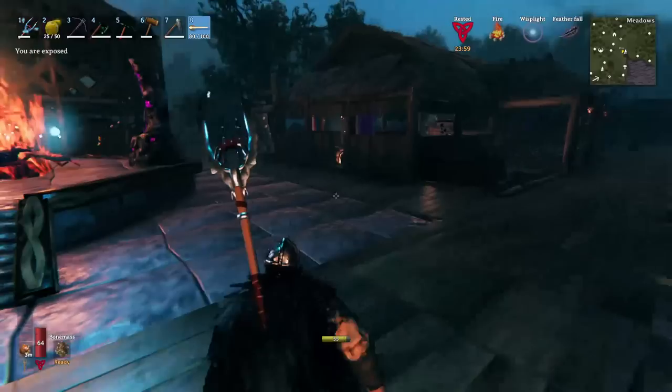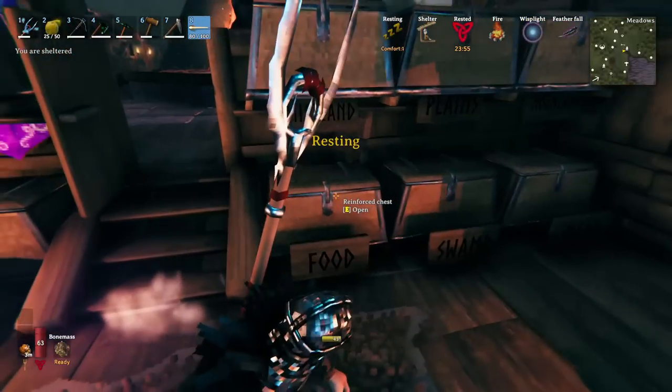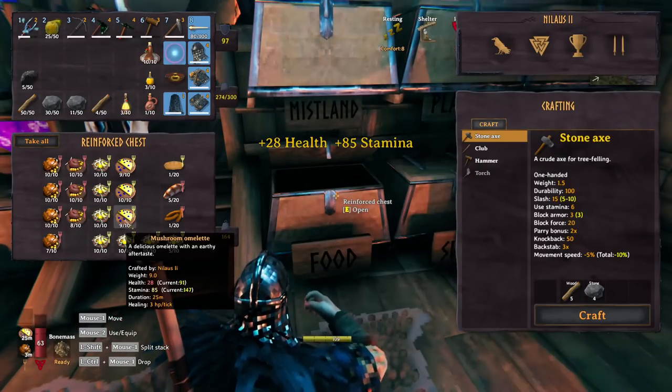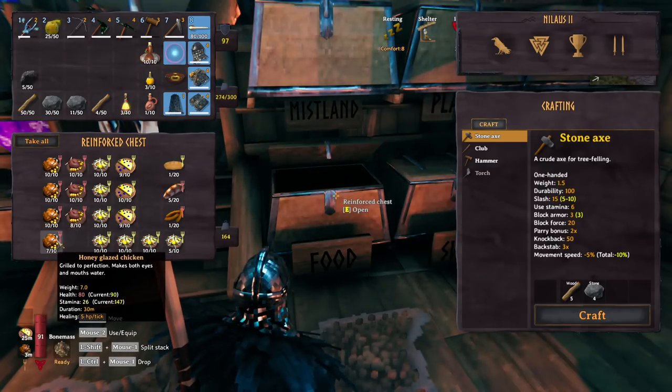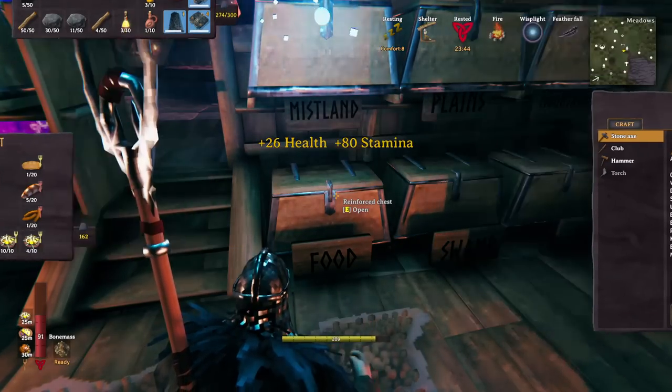Welcome to Valheim. My name is Nijlaus and this is another episode — we're going to start on day 445. We're going to start with a nice mushroom omelette, then some honey glazed chicken and a cider salad on top of that.